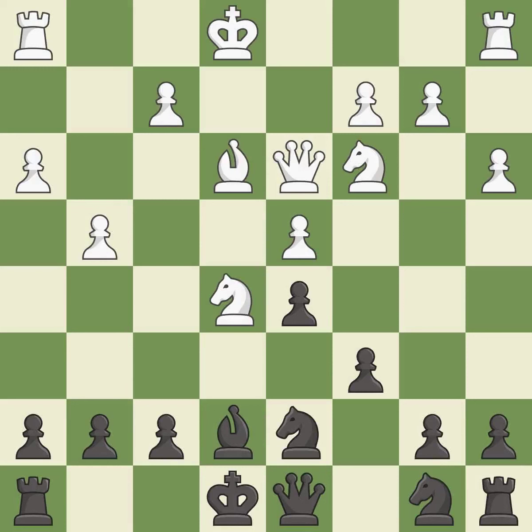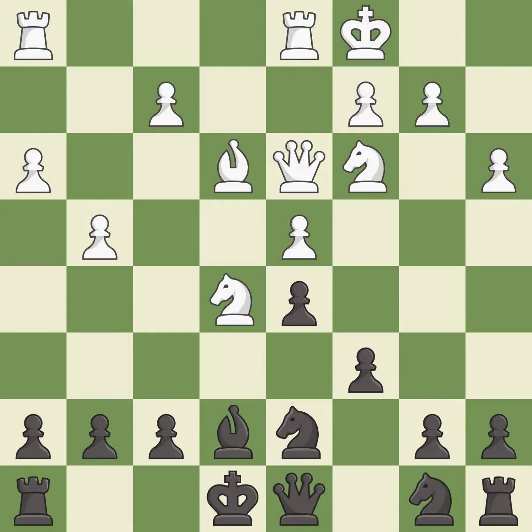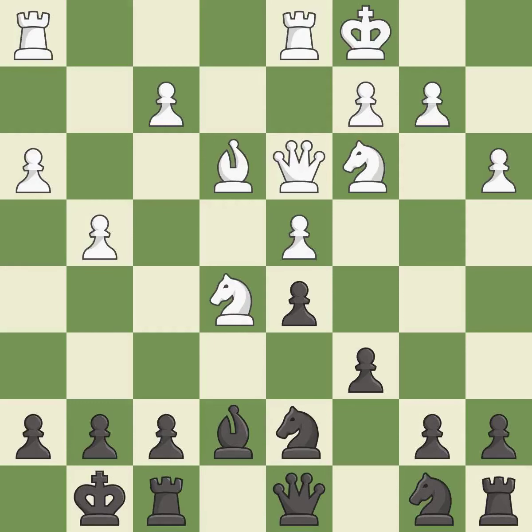This overlooks an opportunity to develop a rook off its starting square — it is an inaccuracy. The rooks can see each other now, allowing them to provide mutual defense — it is excellent. Castling develops a rook while also getting the king to safety. By castling to the opposite side of the board as the opponent, the game will tend to be more double-edged — it is excellent.